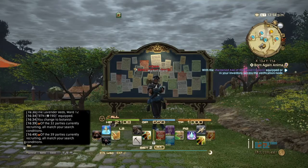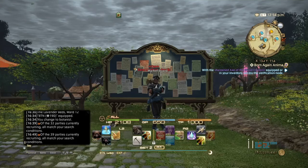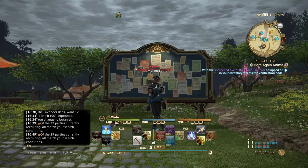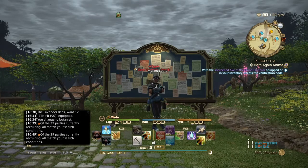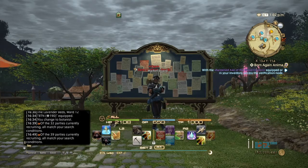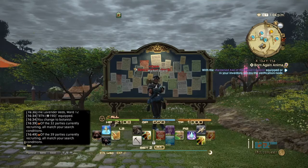What's up guys, Zane here and welcome back to 'How to Make Gil in Final Fantasy 14.' You guys are probably coming over from my other video posted a couple of minutes ago, so you're probably here for the Heavensward items for botanists. So without further ado, let's begin.